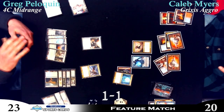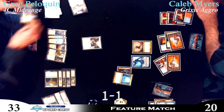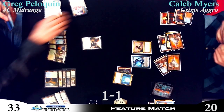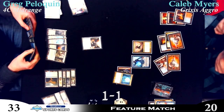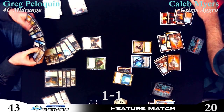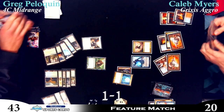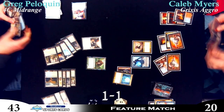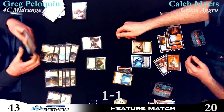He's tapping out — eight. Is he getting his Sphinx's Revelation for five? So, the turn before, if Greg had played Revelations for five rather than six, he still would have been able to pay two for Syncopate and had Negate mana up for the Jace. Rough. There's another Thragtusk, puts him at 43. But at this point, he's really just looking at Jace. I don't think Greg has Jaces in his deck — he probably didn't board them, because you don't want to be playing the mill plan against an aggro deck. I don't think Psychic Spiral is even in the deck at this point.